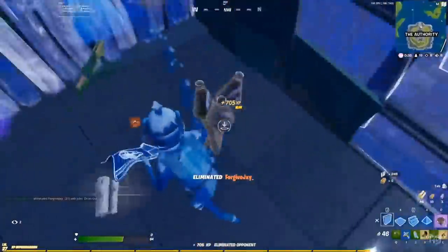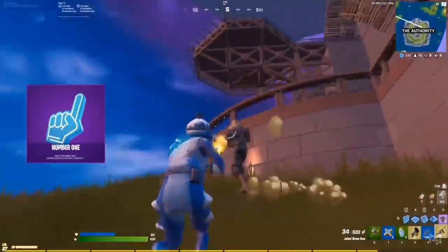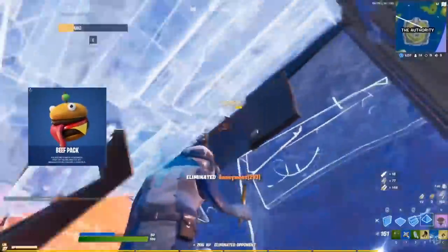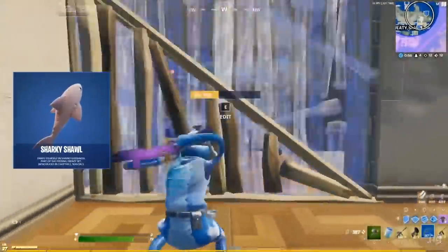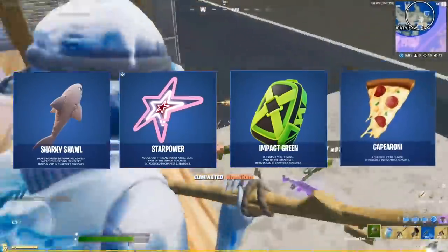There are two new gliders: the Sail Shark and the Green Eagle. On the back bling side of things, there's the Number One, the Heartless Wings, the Universal Bloom, the Weathered Wings, the Beef Pack, the Boombox 3000, the Gunny Sack, the Overbite, the Sharky Shawl, the Star Power, the Impact Green, and finally the Caperoni.